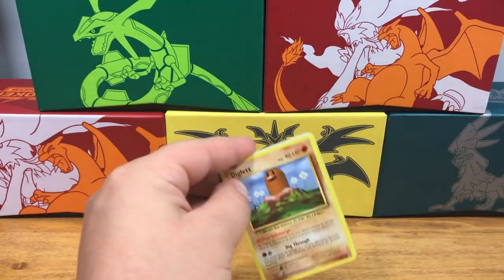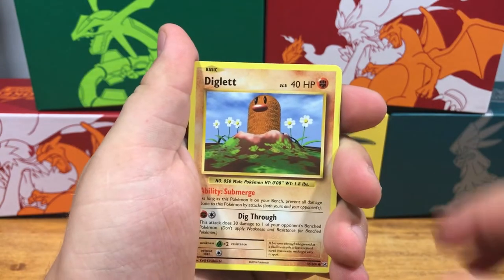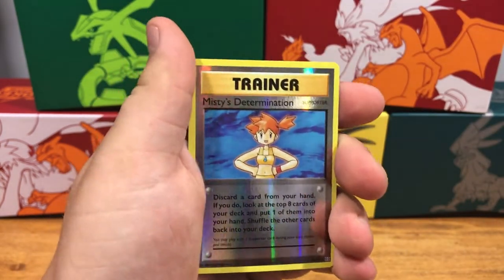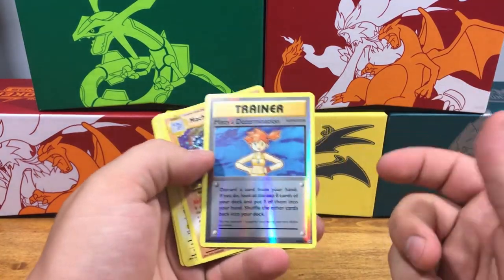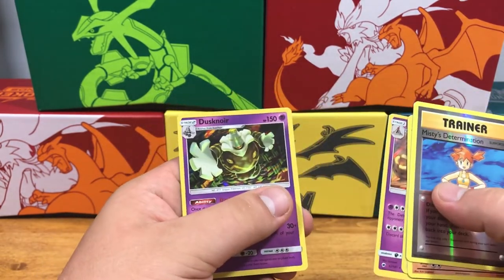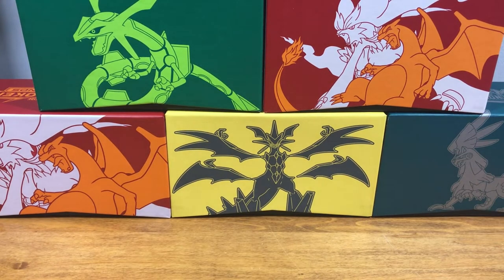We're obviously hoping for that Charizard — that Mega Charizard Secret Rare — because that guy is worth some money. We've got Switch, a Reverse Holo which is always worth a little bit. We pulled a Holographic Machamp, a Holographic Zapdos, a Holographic Polisand, and a Holographic Destinoir. So just a pretty basic video today, but I'm hoping in the next video with the rest of these packs we can pull something good. I hope you guys enjoyed the video — please consider liking and subscribing, we always love your support.